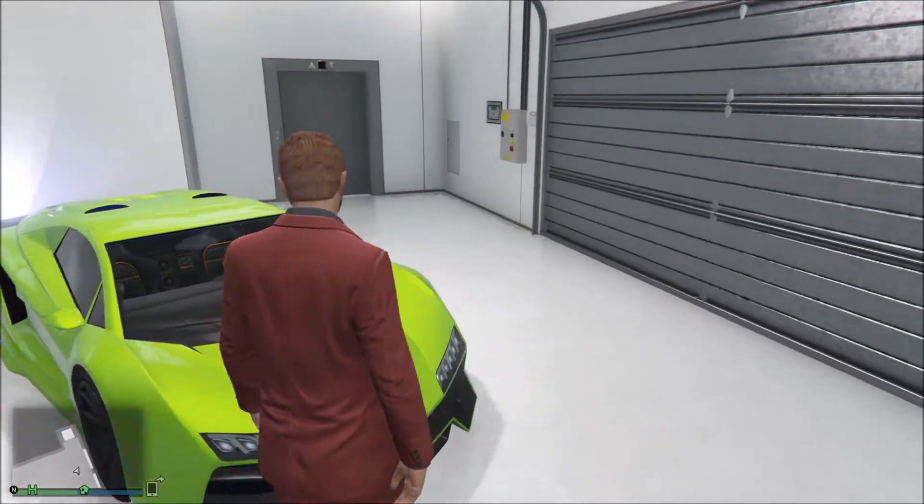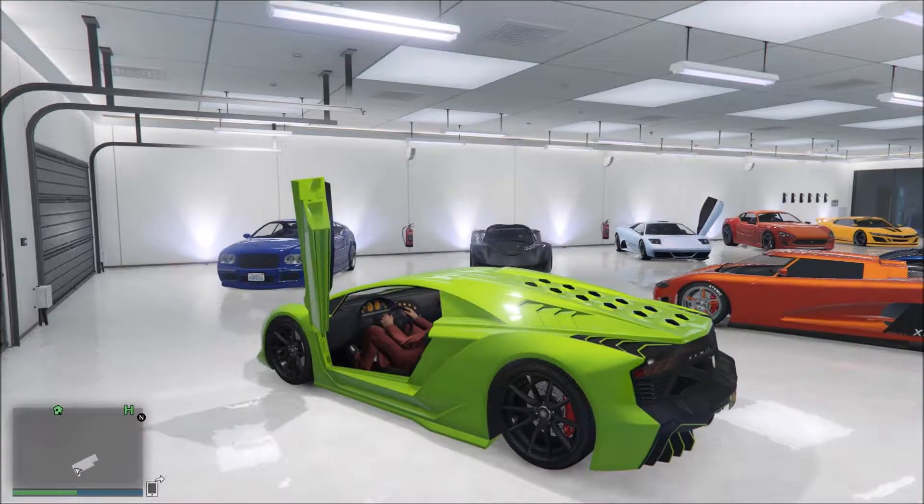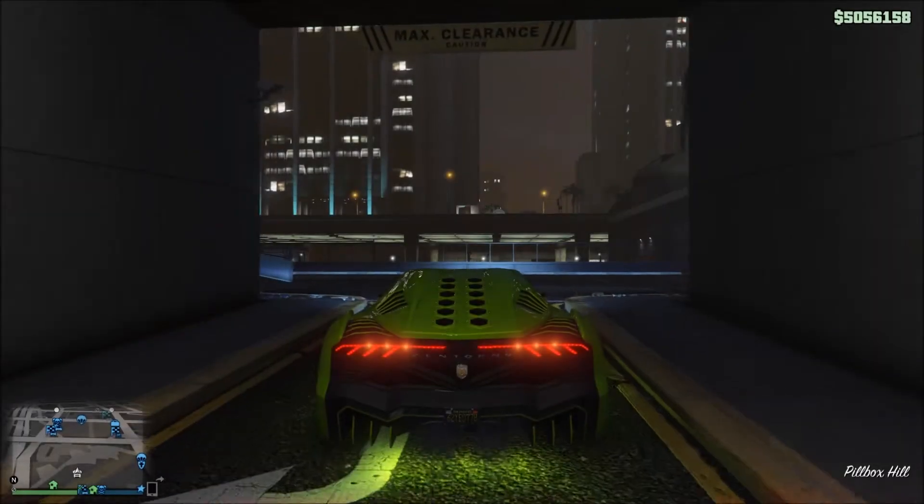Let's get into the Zentorno and head over to my other location where I have my heist vehicles, trucks, bikes, and everything. Let's take a ride over there real quick.